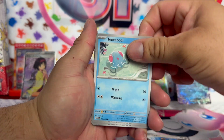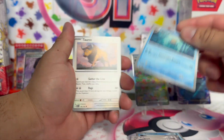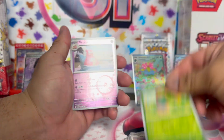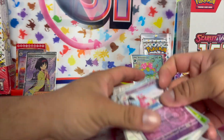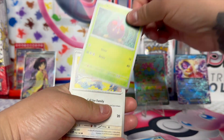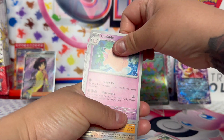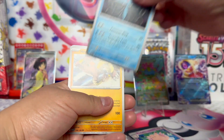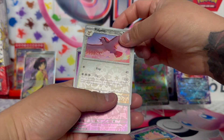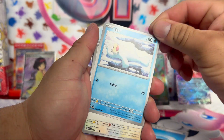Tentacool — attack, attack, attack — Squirtle. I think that happened in the last pack too. Nidoran, Slowbro, Marowak — I need him — reverse hollo, basic energy, Squirtle. Pidgey, Clefable, Tentacruel, Hitmonchan. We need the Pidgeotto reverse. You know, I haven't got any shiny energies.